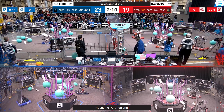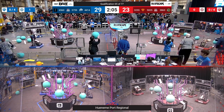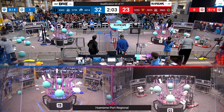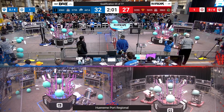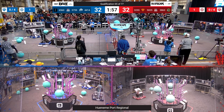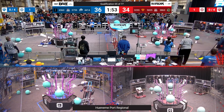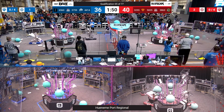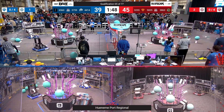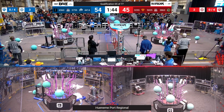Super Nerds picking up another Coral from their Human Player Station — the Human Player wasn't there at first but is now giving them Coral. High Tide grabbing Coral and putting them on their wreath. High Tide grabbing an Algae and bringing it over to the net. Super Nerds placing level four Coral. Algae going up into the Blue net from the Human Player. High Tide placing level four Coral.